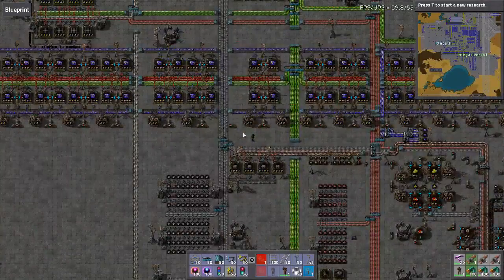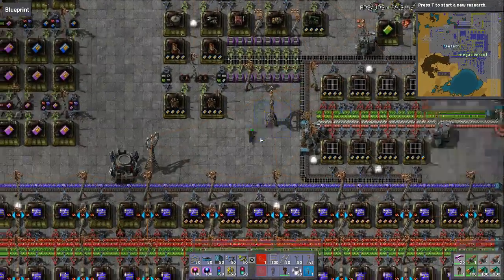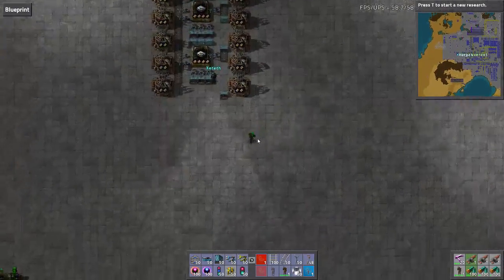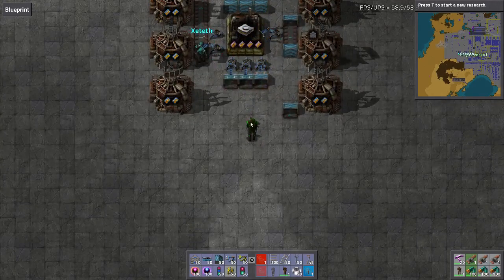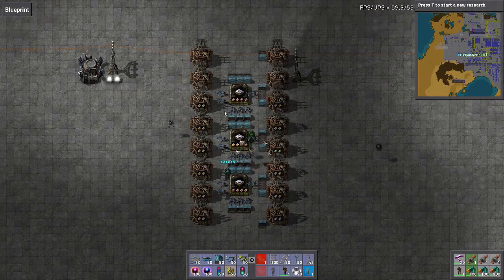Anytime I walk through my factory I spot these little curvy belts - Hansik was just wreaking havoc on it. Colonel Will would be turning over in his grave. He started this world so well... it's just gone to shit since.